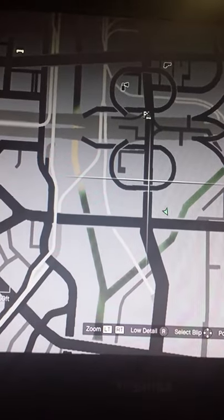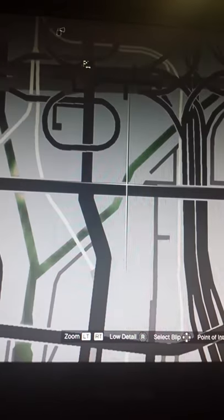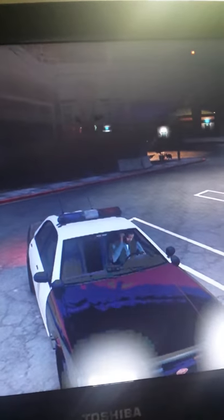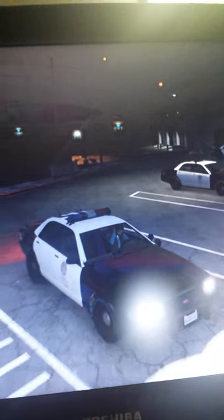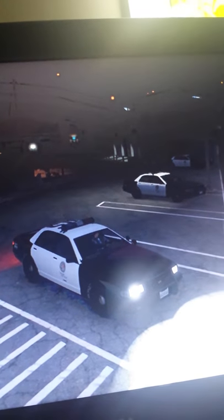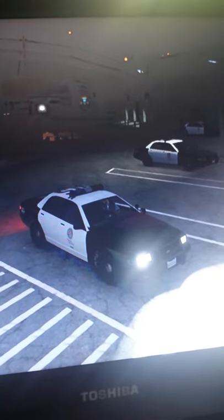You go down a little bit and there's a big parking lot down where you see where my player is. When you go out, it should just be this big lot. There are a lot of cop cars back there but you can't really see them. You get the one in the furthest back, way back, and yeah, you got yourself a free cop car.